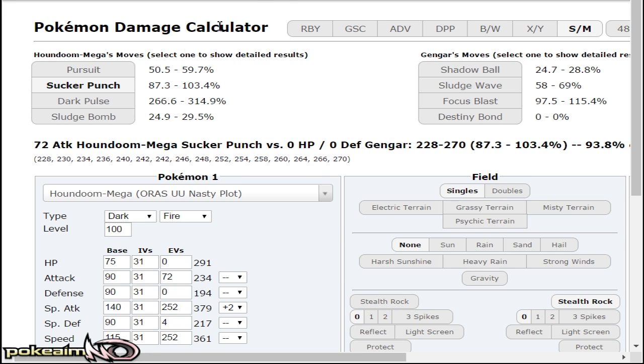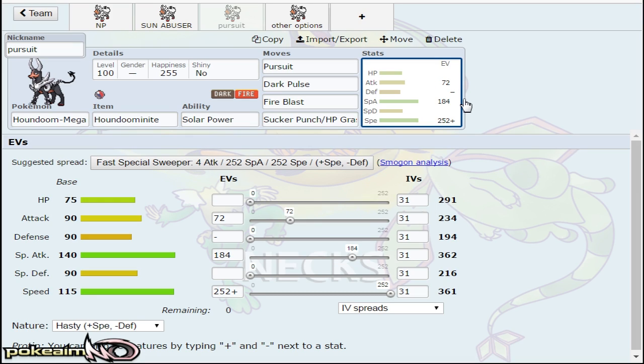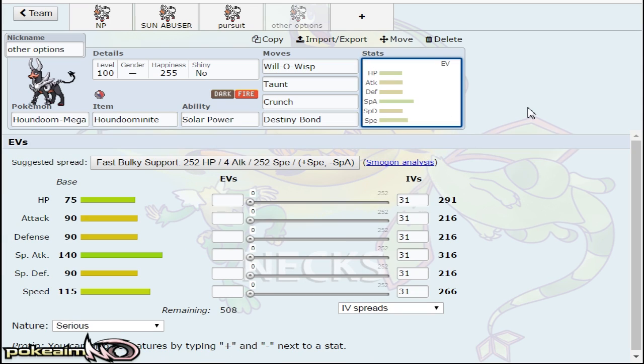Not only will mons like Latias be switching out, but I did mention Hoopa which is 4x weak — it is a giant threat. Be careful switching into Hoopa because Hoopa sometimes runs all-out pummeling or Gigavolt Havoc to hit Bisharp and knock it out upon switching, as well as hitting Pokemon like Crawdaunt and bulky waters. Pursuit is more so after you've sacked them or got a U-turn into something. HP Grass is also another option — it allows you to hit Swampert, hit Keldeo for a 2HKO with Spikes up, and also hit Crawdaunt.